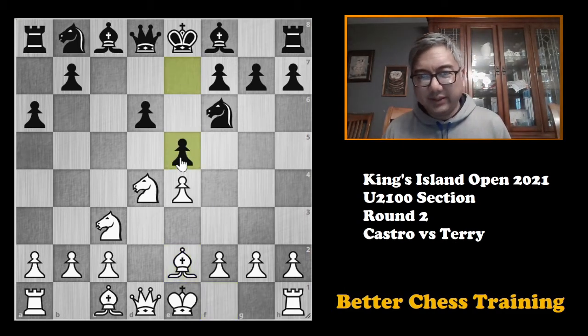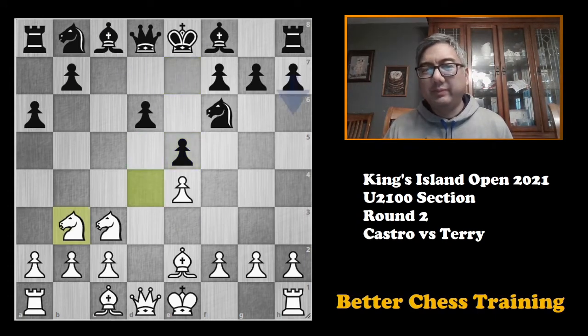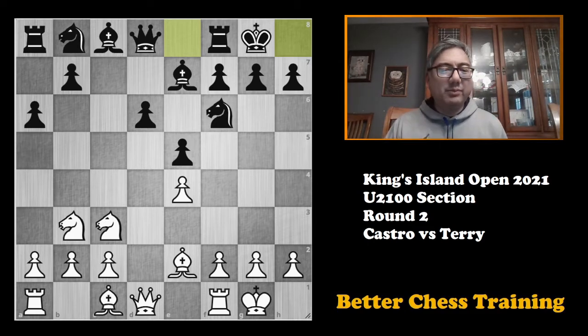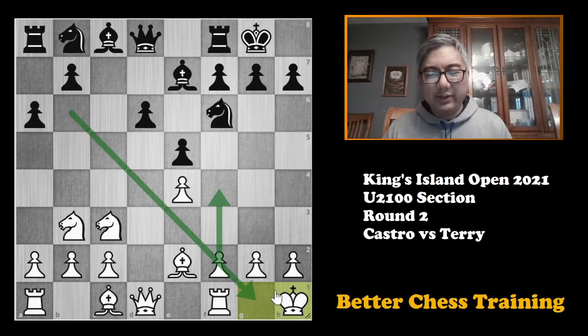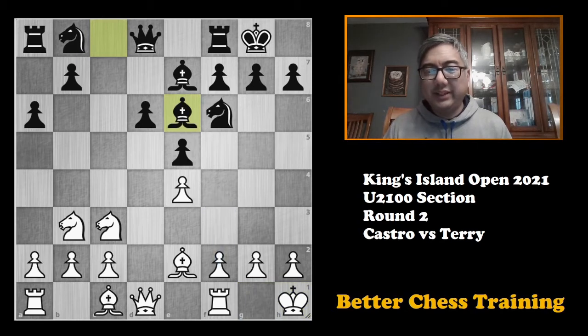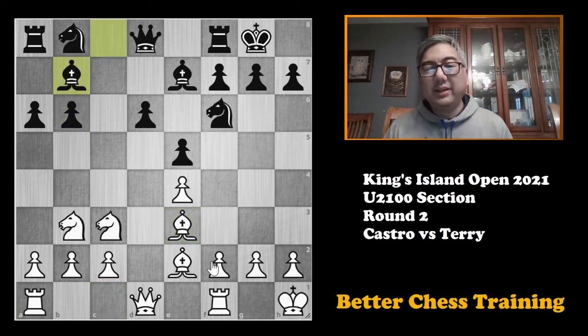e5, and this is a typical Najdorf move striking in the center. The d5 square is going to be one of the battlegrounds for the opening. Knight to b3, bishop to e7, I castled, my opponent castled, and I played king to h1 — the second most popular move. The idea is that white at some point might want to play f4, so that this diagonal is clear and we don't have to worry about any checks or funny business along it.